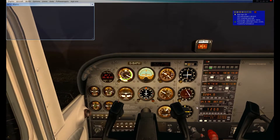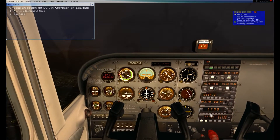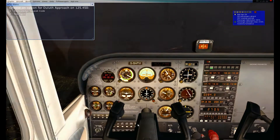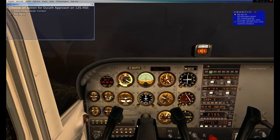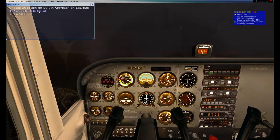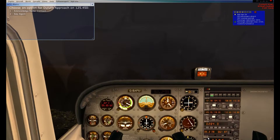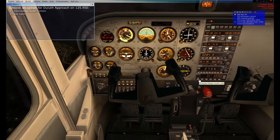After some ATC back-and-forth — receiving a squawk code and radar contact confirmation about 5 miles east of Duluth — I'm acknowledging the radar contact. There's also a bit of adrenaline from some turbulence. ATC is directing various aircraft with heading assignments, and I am attempting to acknowledge my radar contact amid the busy frequency chatter.